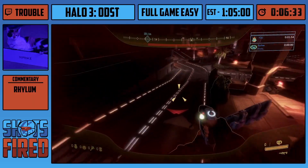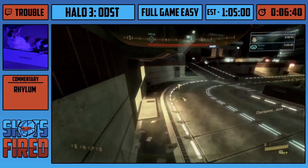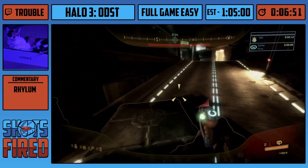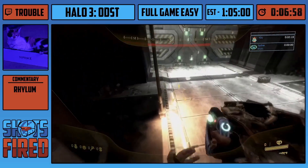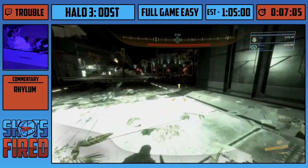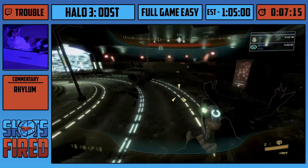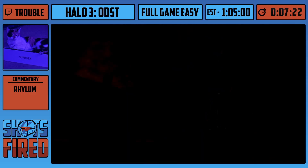Here you throw a grenade at this coil and get a pretty good boost — which I did right there. The rest of the level is pretty much just walking. You'll also notice that Trouble is doing a lot of jumps on downward slopes. These are slide jumps; they're also common in almost every other Halo game. There are like 2 in CE. Basically you crouch and then let go of crouch right before you jump, and you'll gain quite a bit more distance and speed. It works really well on downward slopes.